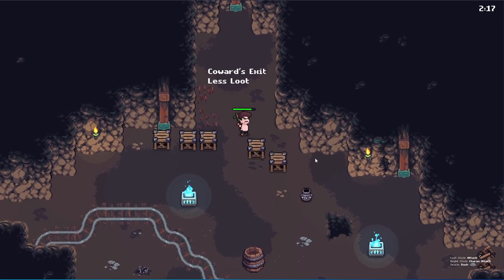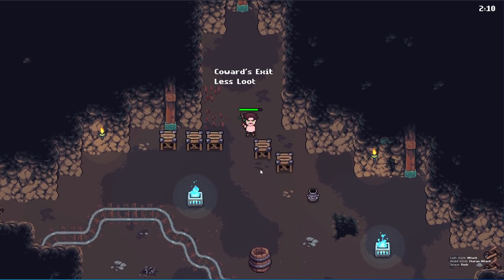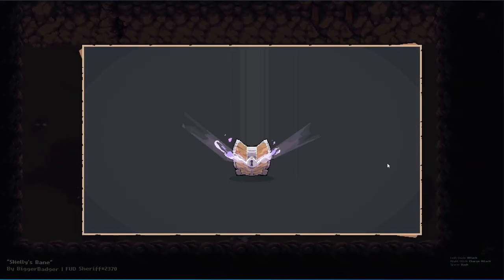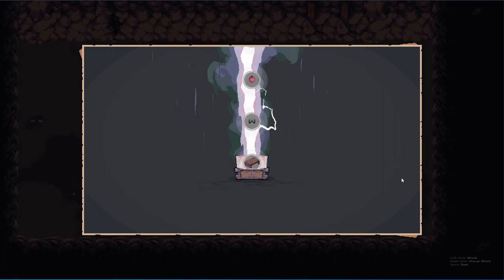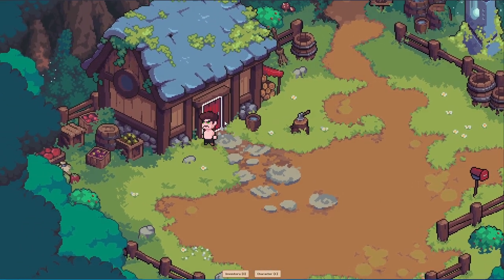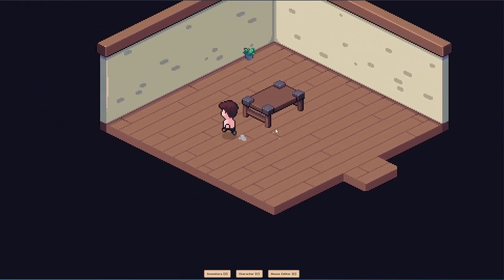Statistically, this dungeon is pretty easy until the very end — the last time I did it I had full health and still died. I just want to show you the reward mechanism. You go through the exit, there's a little chest, you click it, and you roll for what the loot is. It looks like I got a table — reinforced tape. Now I have the option to go into my house and use this table. I can go into the house editor, select the table I just got from the dungeon, and place it. You save and it's in your home.